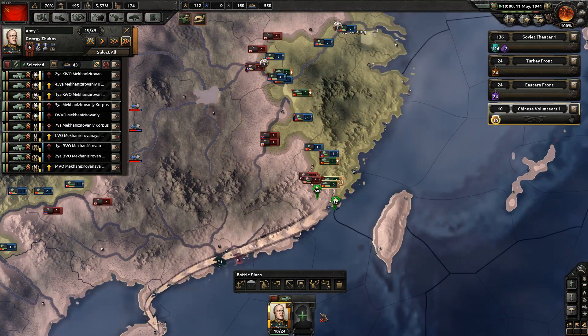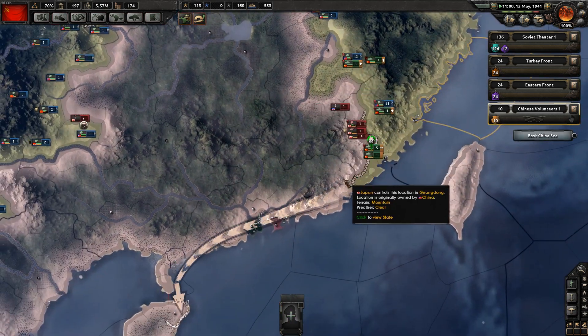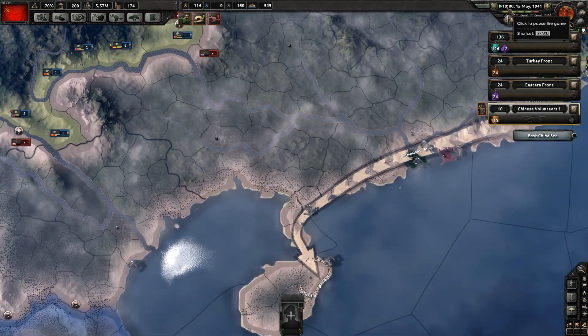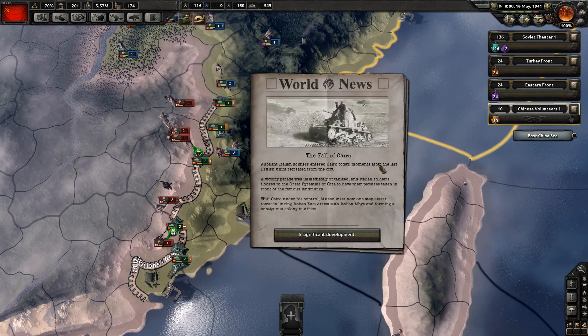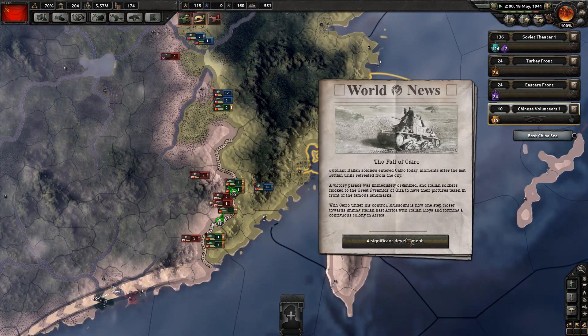We've clicked on our army and we're going to create what we planned - this little push along the coastline to grab all their ports. If this plan is successful, we just need to grab this one port and then we're done. The game notified me of a supply issue but then it disappeared - it had a supply issue for a brief moment, then it's gone.